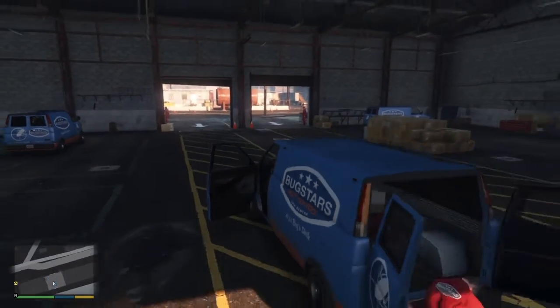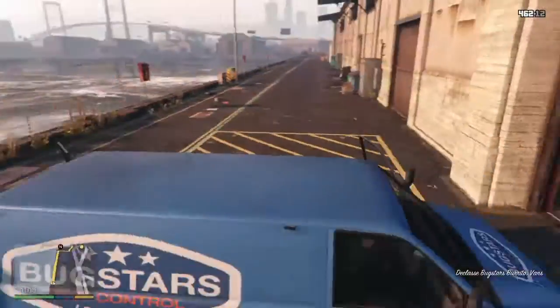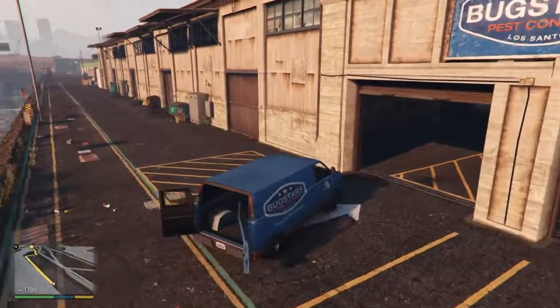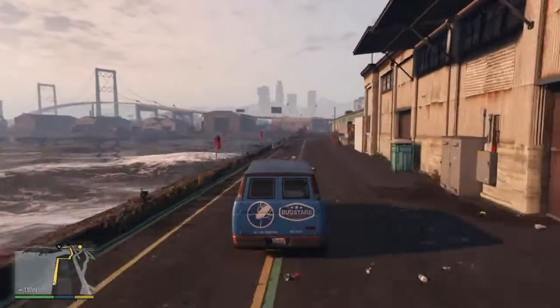We take the Bug Stars van and we just go. If we went from the front and got one of those two vans, we probably would have gotten caught and we wouldn't have gotten the 100% gold objective.